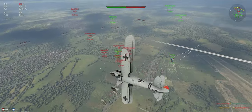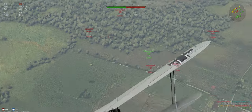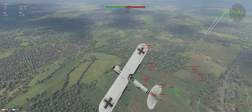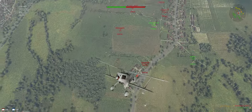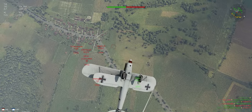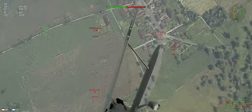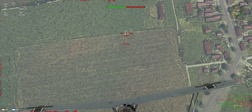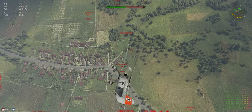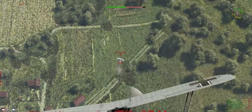Thank goodness for stealth ammo. A Fury is coming up — getting the head-on if he wants it, and then we're just gonna spiral climb. By spiral climbing we're able to set him up to lose energy, making it easy for our buddy to help out. That guy was chasing the Fury, which made it easy for us to get the kill.